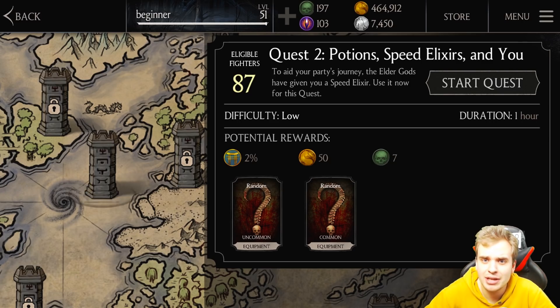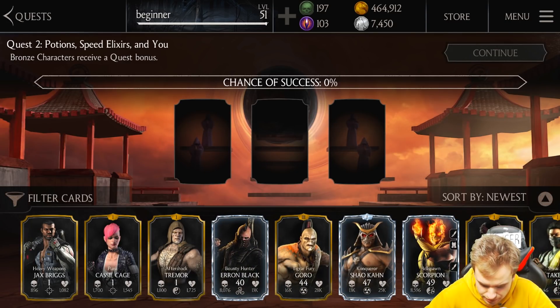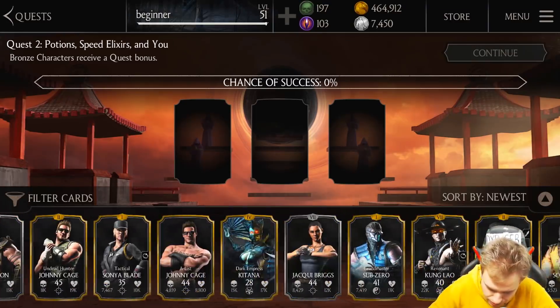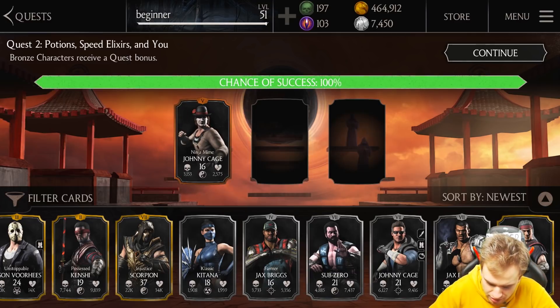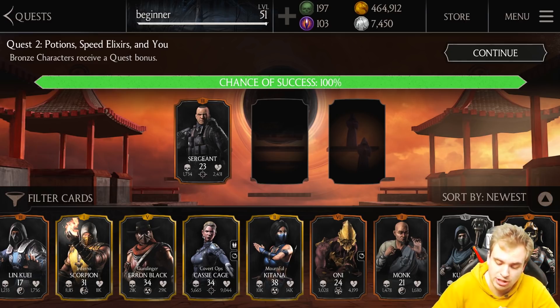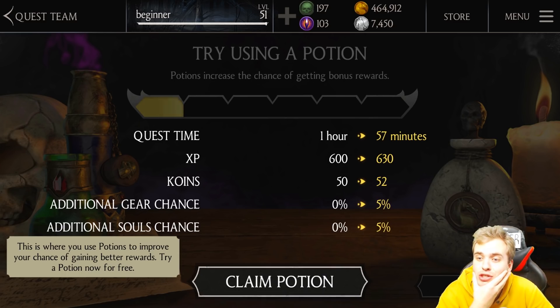I have 87 eligible fighters. There's a speed elixir available. Bronze characters receive a quest bonus, so let's put my bronze characters in here. Where are my beautiful bronze dudes — you're going on a quest! You know what, you're too powerful — let's send some crappy characters like Sergeant. Still 100%. Quest time — this is where you use potions to improve your chance of gaining better rewards. Try a potion now for free!